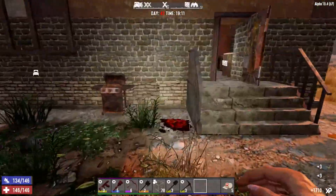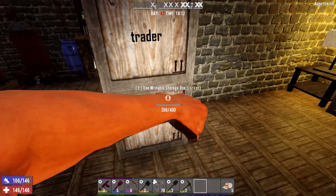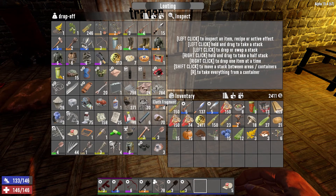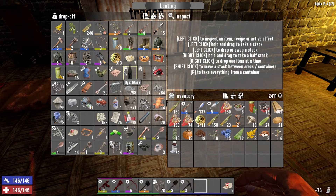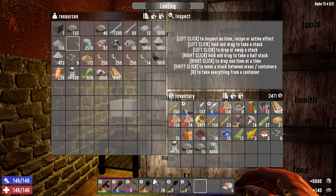Let's see how many more farm plots we can make. We've got some nitrate in here and a few rotten flesh. More rotten flesh — I think I need some of that, and definitely some of that.